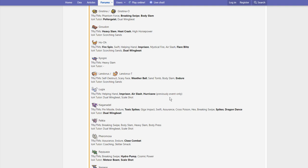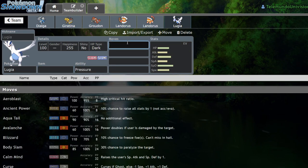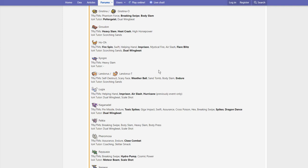Lugia gets Imprison, Air Slash, Hurricane, Dual Wingbeat, Scale Shot, and Helping Hand. I think Hurricane is going to be the biggest thing — Aeroblast does have that high critical hit ratio, but Hurricane at base 110 is technically stronger. Maybe we'll see some Kyogre plus Lugia in future formats. Helping Hand is pretty huge because you could do Kyogre plus Lugia where Kyogre protects turn one, Lugia sets up Tailwind, and then goes for Helping Hand Water Spout. That could be pretty threatening, but overall I don't think these are the biggest buffs for Lugia.